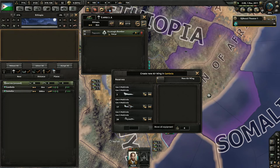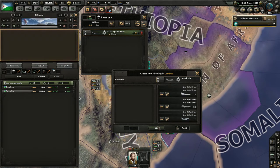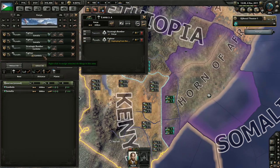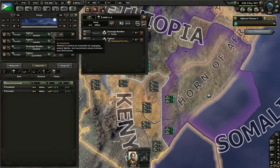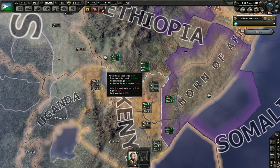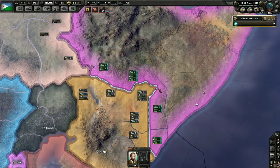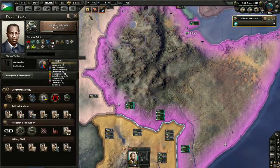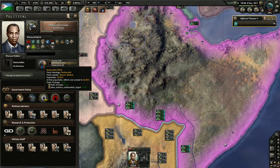Oh my god, look at all these JIN fighters — we've got JIN 3, JIN 4, JIN 5. These must have been Ethiopian airplanes that we captured. We're basically going to put all those into one fighter wing and fly them over Kenya. We're not going to do anything right now, but we do have a pretty decent air force positioned over Kenya. We're not actually going to put any missions up — that would just be no bueno.